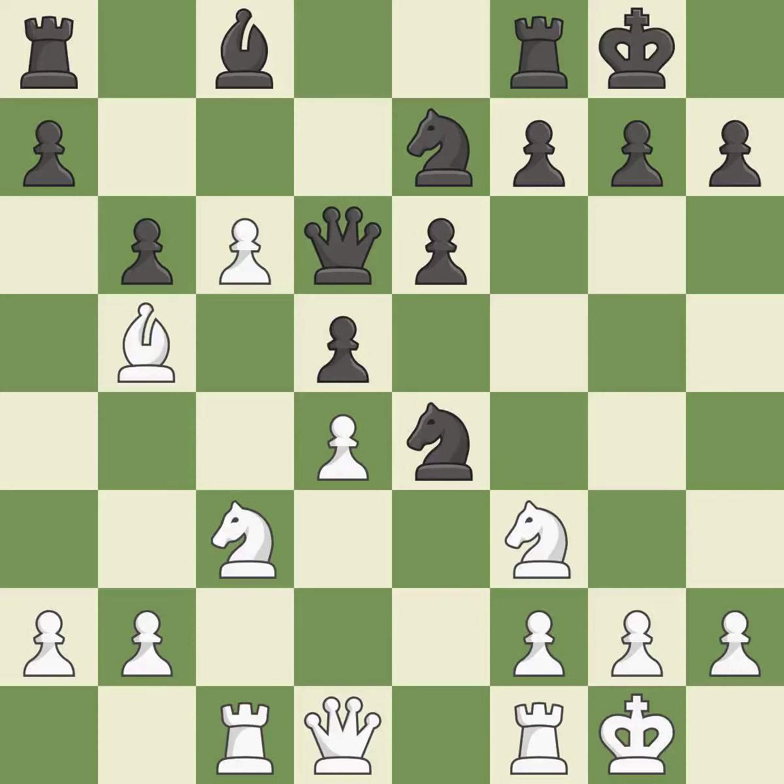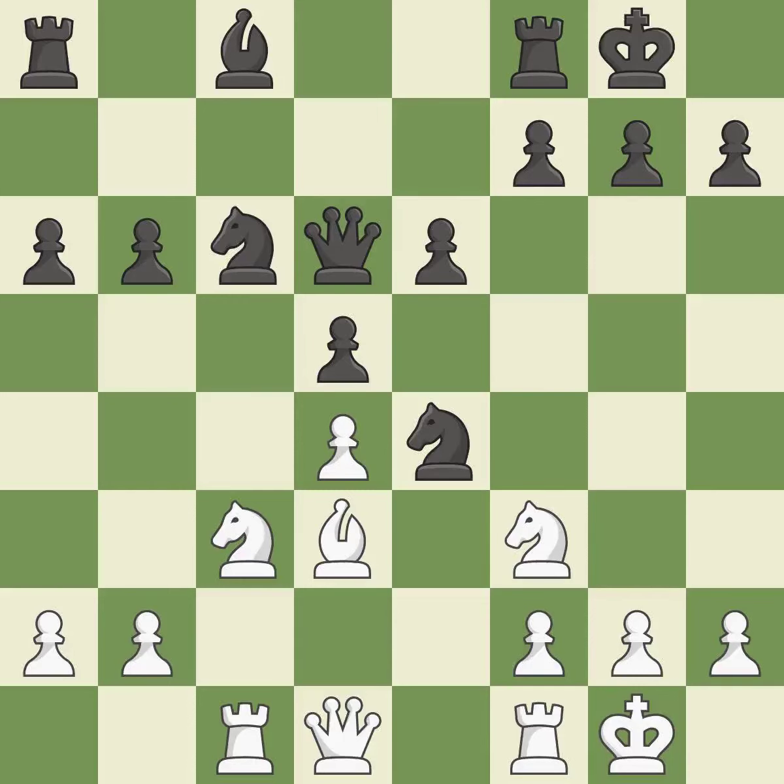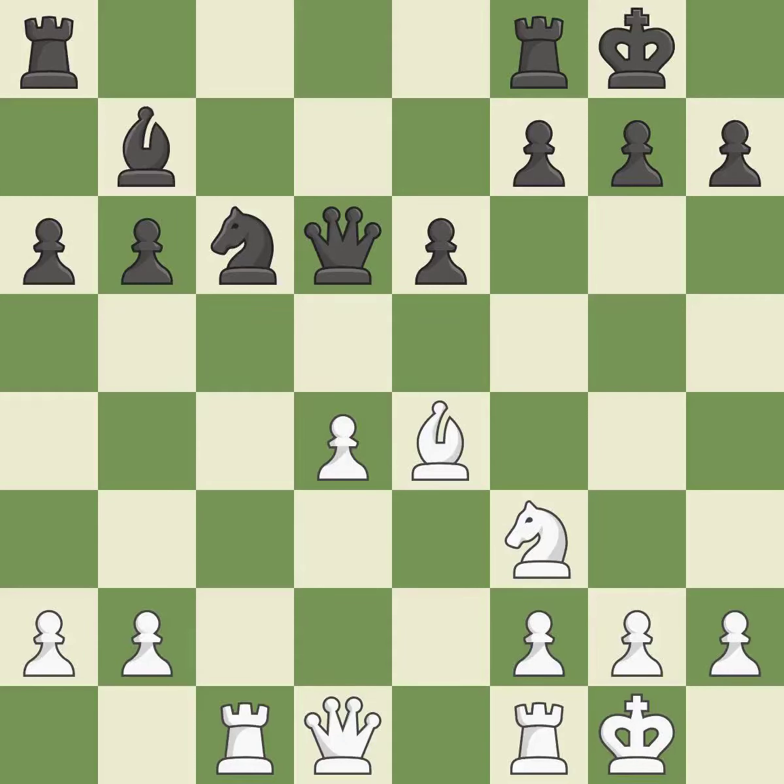Castling to the same side of the board as the opponent avoids some of the attacking associated with opposite-side castling. This strikes the opponent's bishop and may succeed in winning it. This buys time by putting a knight in danger and forcing it to flee. This maintains the balance in material with a good trade — an equal exchange. This defends the knight that was attacked.